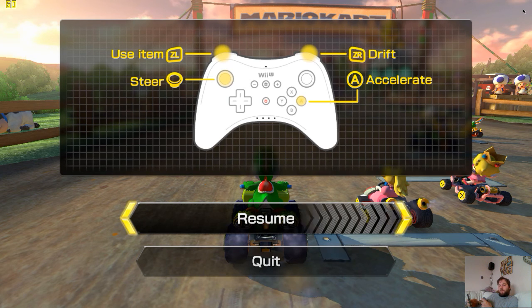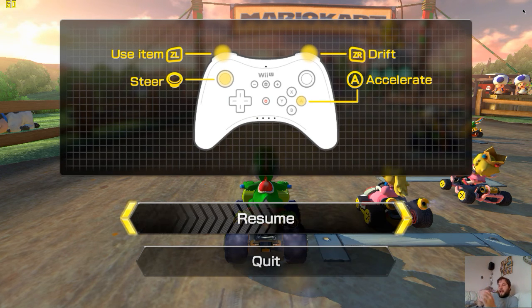CEMU 1.7.4D, playing Mario Kart 8 at 1080p. I've got the 1080p graphics pack on. I'm just waiting to make sure the screen is definitely going out on my phone. I have the 1080p graphics pack on, and I'm just going to show you how it works.